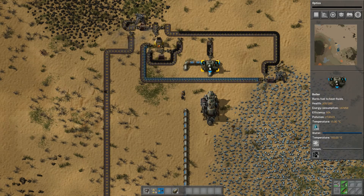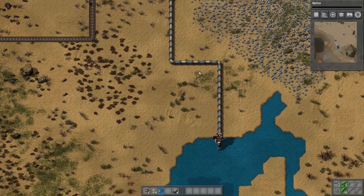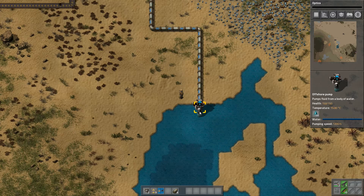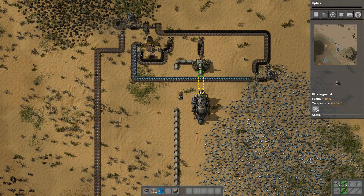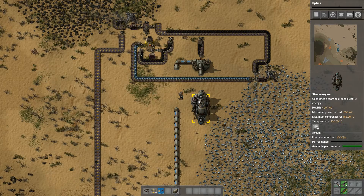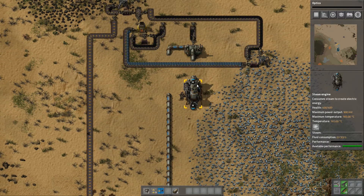Water goes in, steam comes out. Why is it... something out here. Dang it. Okay, I'm confused. Hit Alt again? Do I have to have these things connected? I do not know what's going on. Does it have to go in both ends? Really confused. Consume steam to create electric energy.